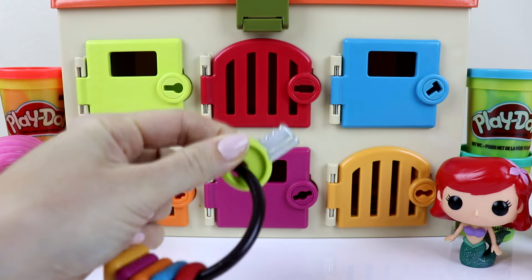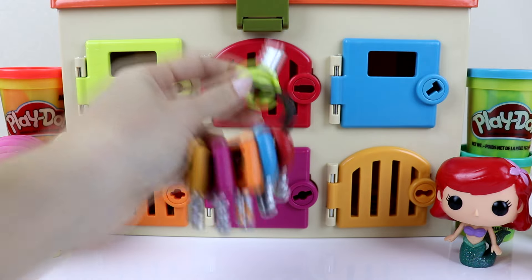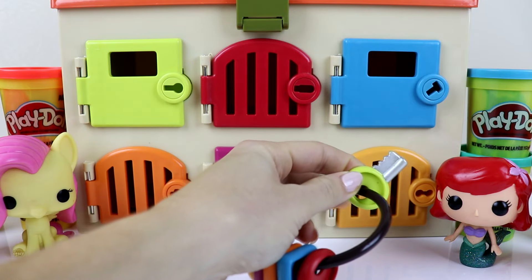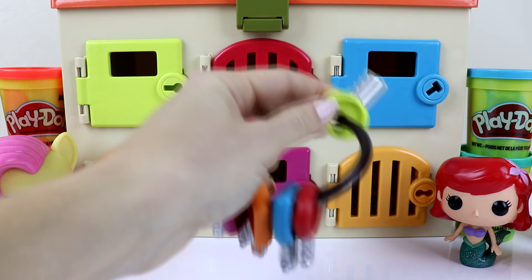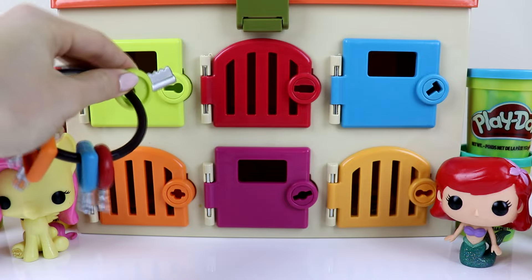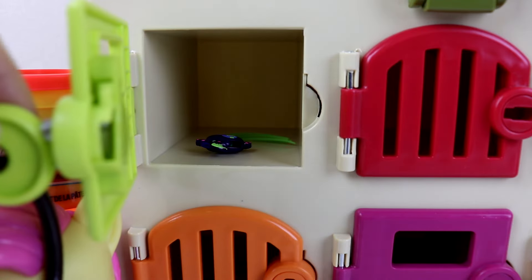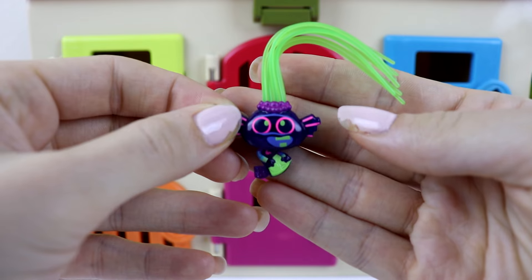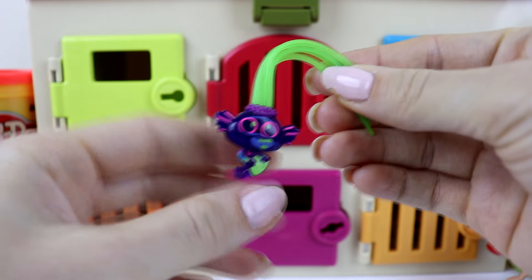Alright guys, let's start with the green key here. We need to find the green colored door and I need your help. This color matches the door — let's open it up and see if this key works. Who's gonna be behind the green door? Look guys, it's King Trollex! He's from the Techno World. Look at how colorful he is and his hair looks super cool.